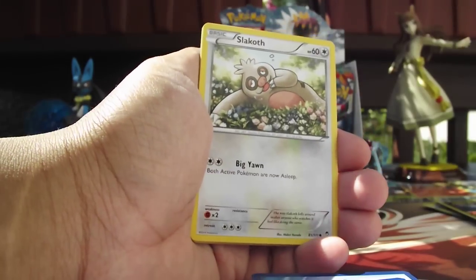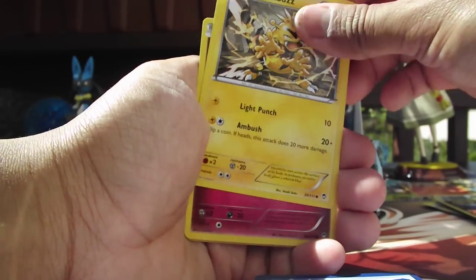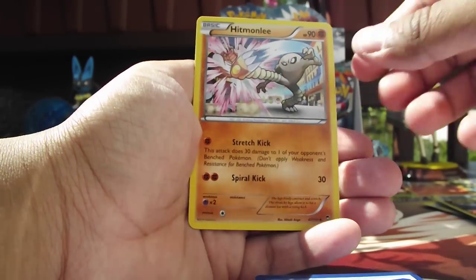There you go. Our first card is a Noibat — put you in the rare pile where you belong. Sluckop. Patchrat. Electabuzz. Clefairy. Sparkling Robe. Miancho. And a Hitmonlee.